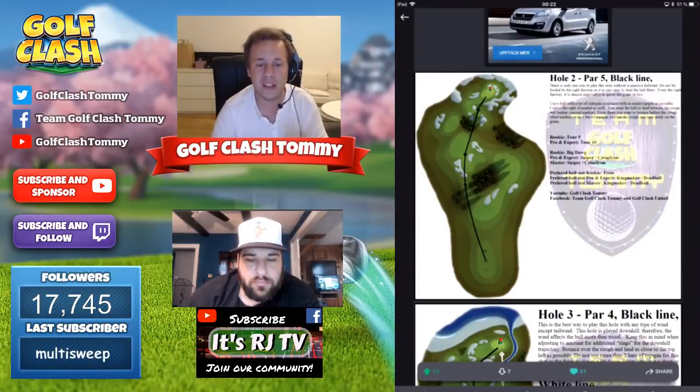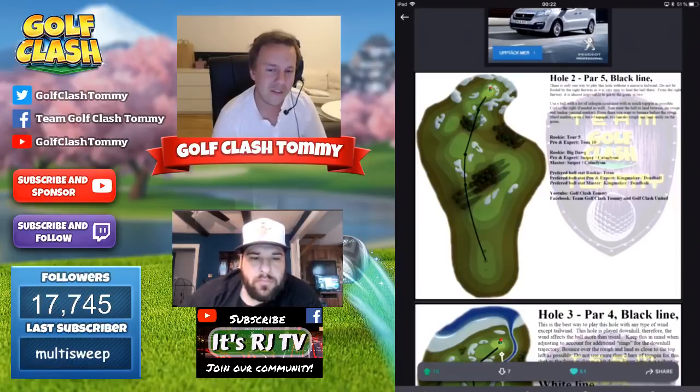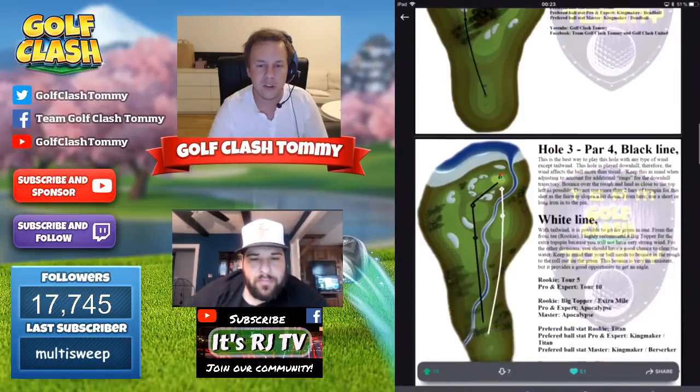When playing from second tee we can skip the thought of having the quarterback because we do need distance for the drive, and it's true what RJ says — this drive is played a lot downhill, so the ball is going to be affected more by the wind. I would add around 20 to 25% in adjustment. Use a power three ball — we're going to have a long drive, and a power three ball helps for the second shot too. Use a kingmaker for pro and expert, maybe a dead ball for master. This is definitely an eagle hole.